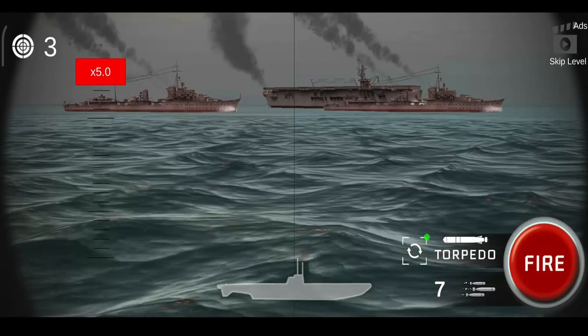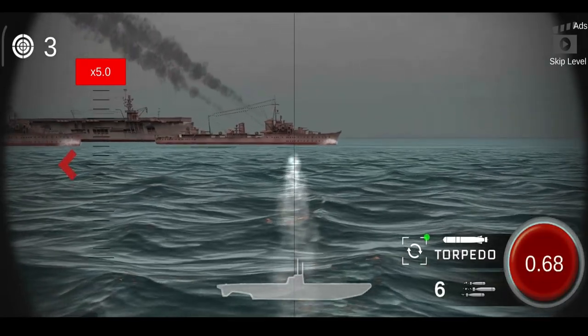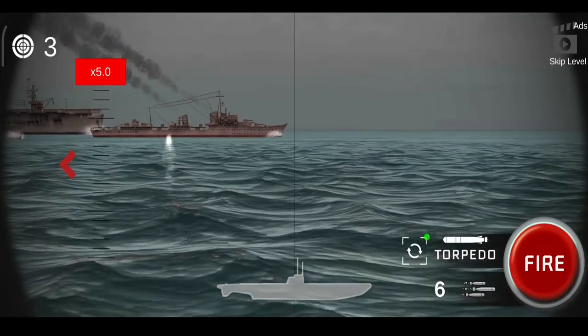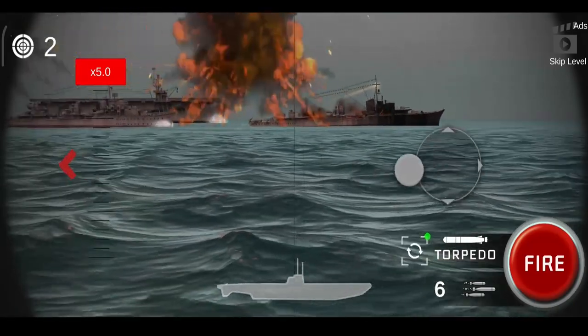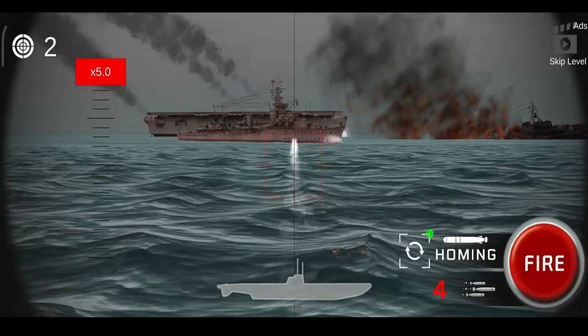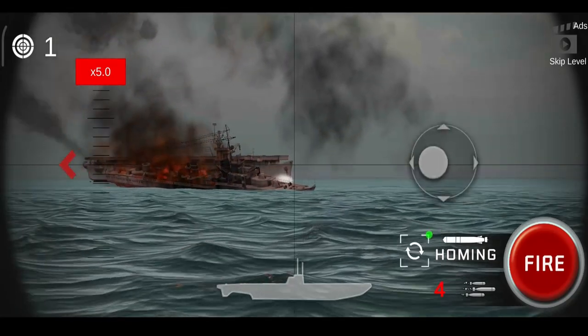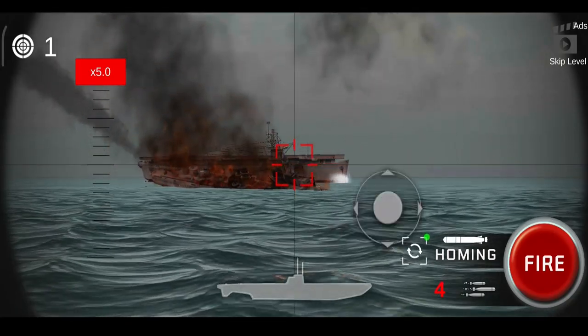What do we have here? There's an aircraft carrier — look at that! We have to destroy that aircraft carrier. So we actually destroyed this guy — now let's go for both of these ships. Let's try to destroy the aircraft carrier with the homing torpedoes.